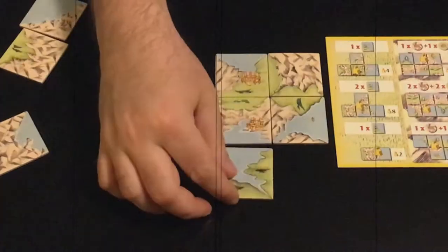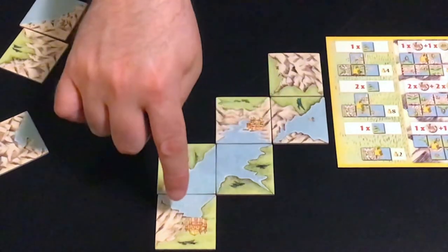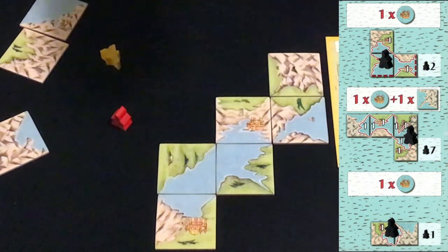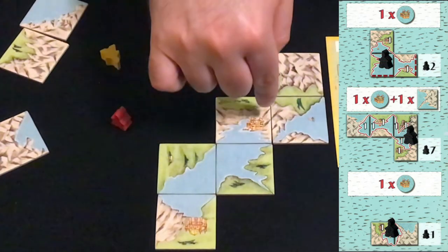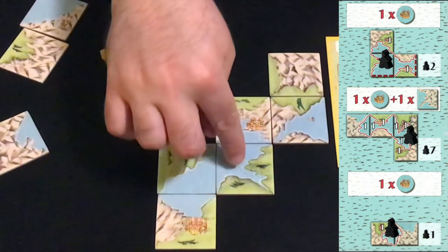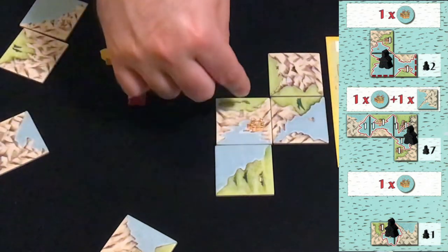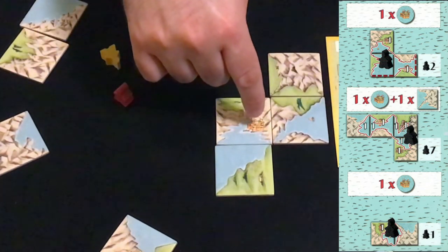A sea area surrounded on all sides by grass and mountains with no open edges is complete. A pawn in the sea, once removed, scores one point per tile plus one point for every city on its shore. So a sea of six tiles with no cities scores six points. If the sea is only size two, or if it's incomplete when you remove the pawn, it won't score the number of tiles at all — it will only score for the cities. So a pawn removed from a two-tile sea scores only one point for one connected city.